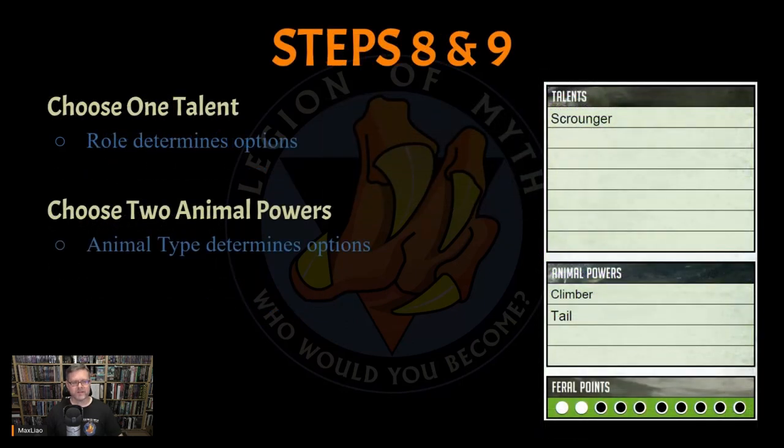Now we get to pick a talent — special abilities described as something you and no one else can do. As a starting character, I pick one talent from the three provided by the Scavenger role. Hideout provides a bonus to scavenging at the character's secret hideout and allows replenishment of a lost or stolen stash. Scrounger allows Fanny to use her Wits instead of Strength for encumbrance and how many items she can carry. Weapons Collector provides a bonus to the scavenge roll to find a weapon in the character's horde. Knowing the importance of encumbrance in the Mutant games, I chose Scrounger — and I think it fits Fanny O5 as a character.